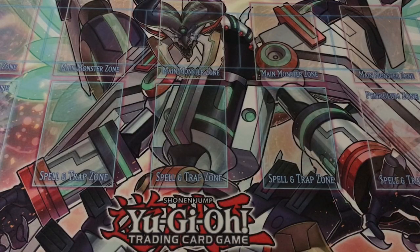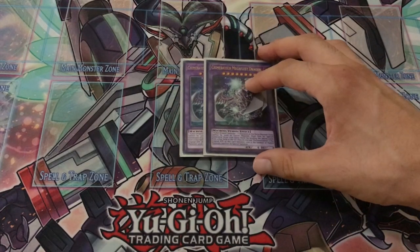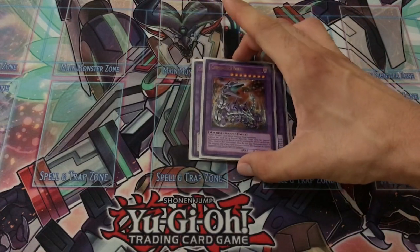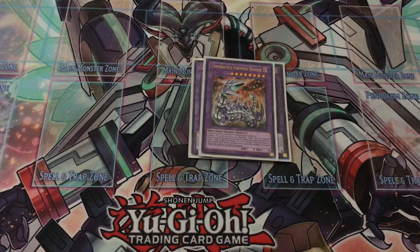Moving to the extra deck, we play two Chimeratech Megafleet Dragons. This guy is here to contact fuse away your opponent's link monsters in the extra monster zone and basically say goodbye to them. You also play one Chimeratech Fortress Dragon for the Sky Striker matchup, the mirror match, and the Orcust matchup — because you can just contact fuse with all their machines, which is hilarious once they see you're playing Cyber Dragons.